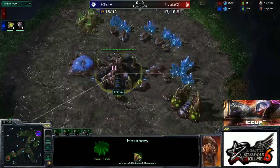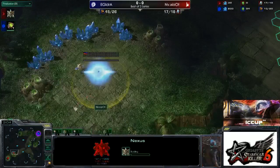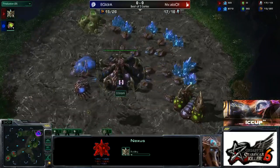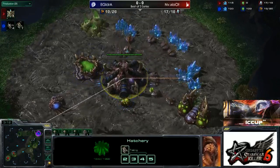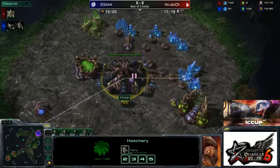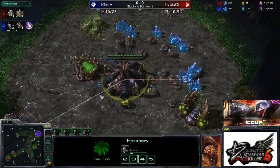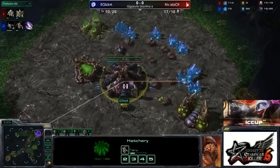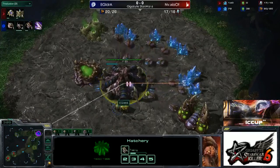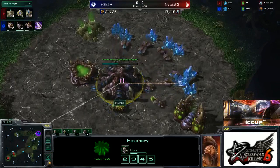We do have a pool first from Idra on Tal'Darim. So he's going to be going with the same thing that we saw Morrow going for — just a safer opening. But I would not expect to see Idra get caught with his pants down, not having Spine Crawlers, not having a Roach Warren. Idra is a really good player who scouts very effectively. Despite how much he complains about how hard it is for Zergs to scout, he somehow manages to get it done. I would expect him to stay in this game longer than Morrow managed to against MuffinPT.